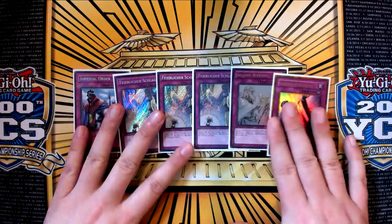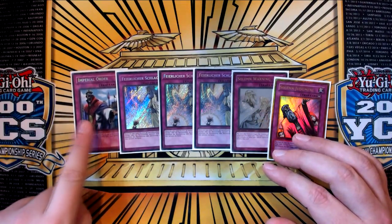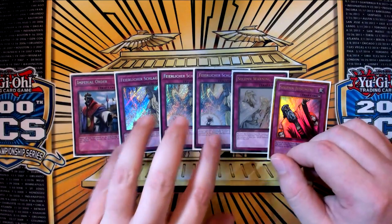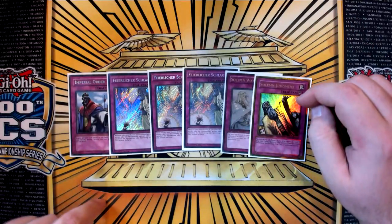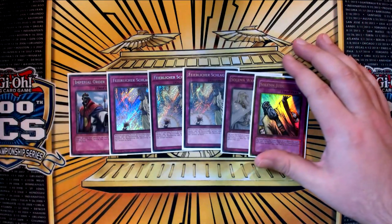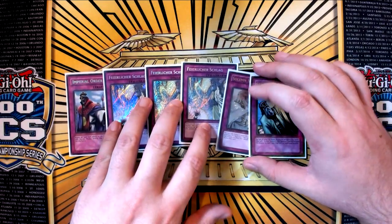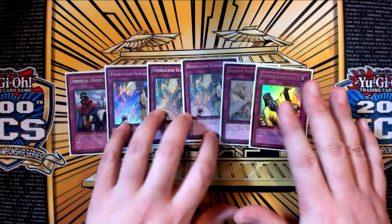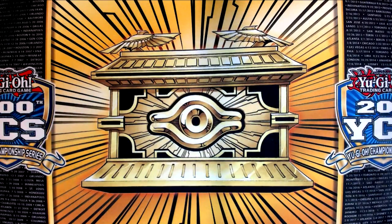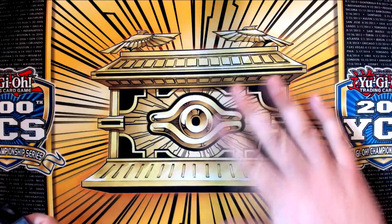The last six traps in the deck are three Strike Warning, one Judgment, and one Order. Order is a floodgate, and I feel like Order is just better than Macro in variance situations. I want these specifically over cards like Infinite Impermanence or other floodgates because there's no clear-cut floodgate that this deck can play that's good against the entire field. This deck can play 'There Can Only Be One' and 'Gozen Match' really well. But these cards are just better than Impermanence in my eyes because they negate the Danger cards and the stuff triggering in Grave, which is what this deck struggles with. It also removes the threat from the board and negates summons, so we're going to be in situations where our Steedses are more powerful. If our opponent is trying to play into Steeds but then gets hit by Strikes they didn't know were there, that's super valuable for you.